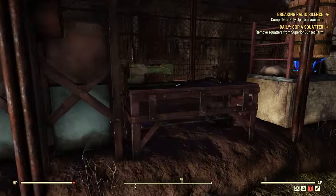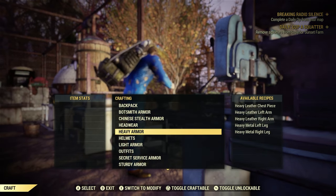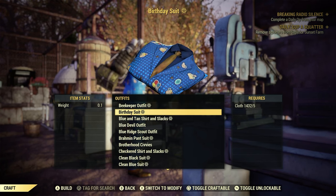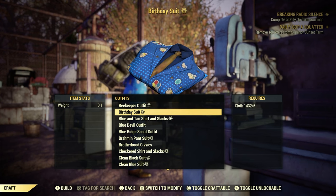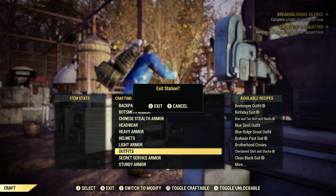Then you go to your Armored Workbench and go Craft. Down here to Outfits, slide it over — Birthday Suit right here. Five Cloth to Craft, that's it. To complete this event, you don't need a hat, you don't need a mask, as long as you're wearing the Birthday Suit. That's all that matters. Go ahead and craft that bad boy.